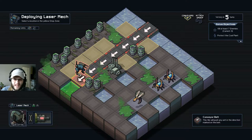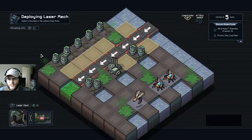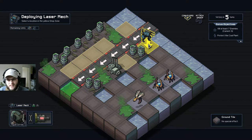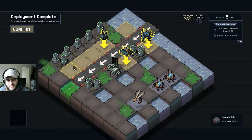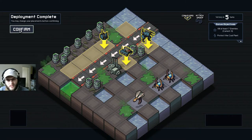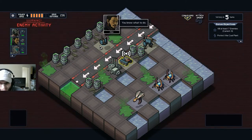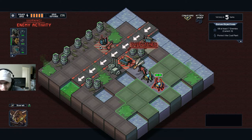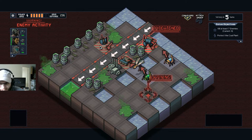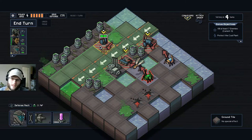You've got to get the alien here to dump them in the acid - the acid just doubles the damage. So, laser mech goes here, Mr. Charge goes here for defense. I'll get two uses of that as well. The conveyors push him in - he'll take double damage. They're all grouping up, which is nice of them.